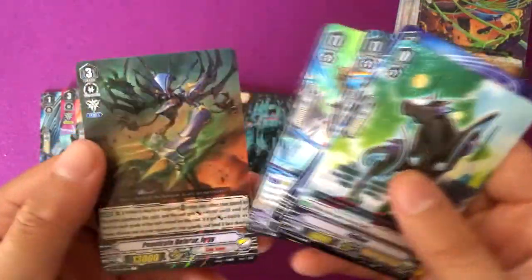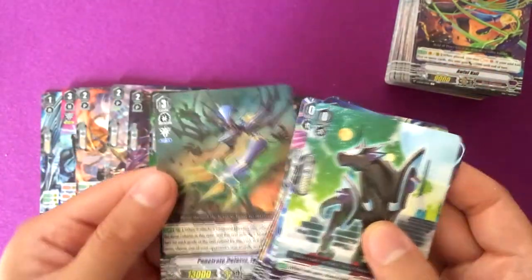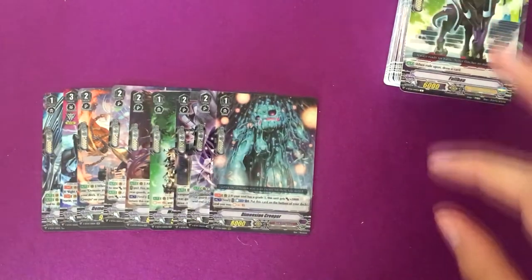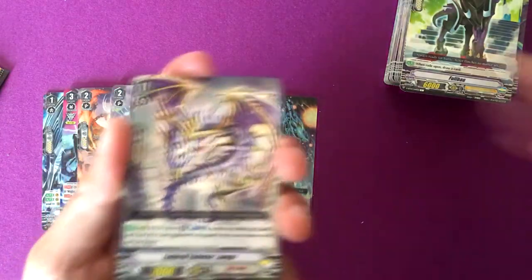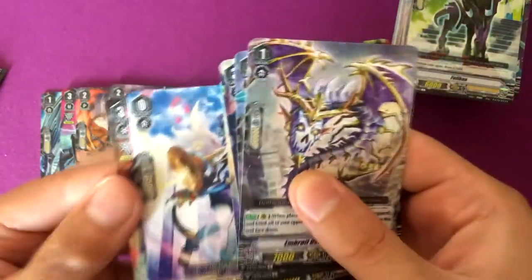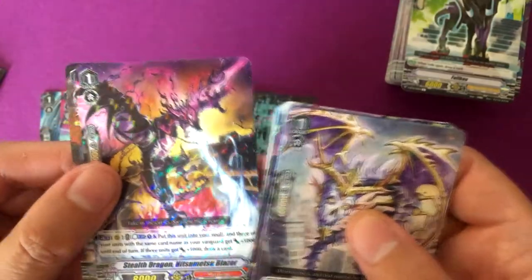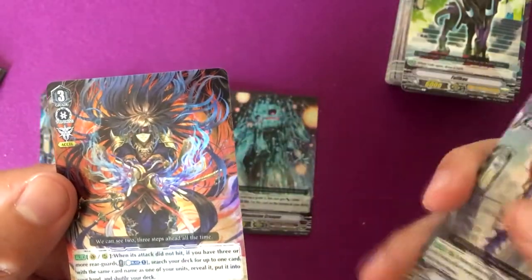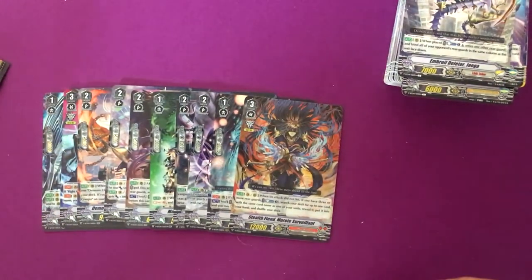Alluring Succubus and Penetrate Deleter Iggy, which I guess is a backup Grade 3 if you don't pull the main one. Stealth Dragon Hitsumetsu Blazer and Stealth Fiend Morote Surveillant — that was a mouthful. Alright, last pack for this box.